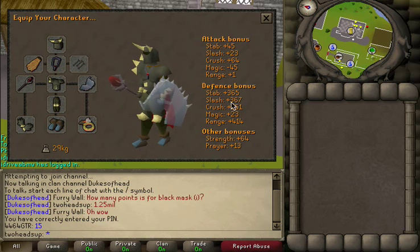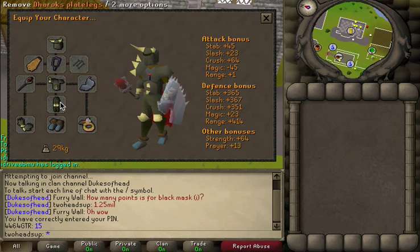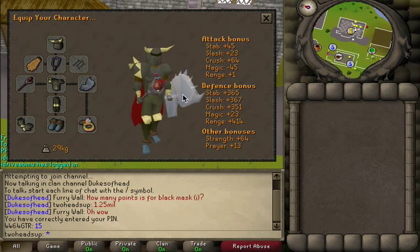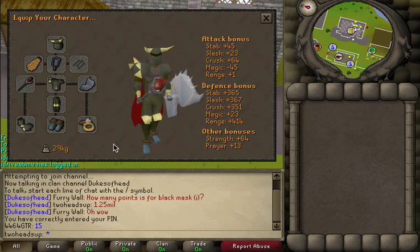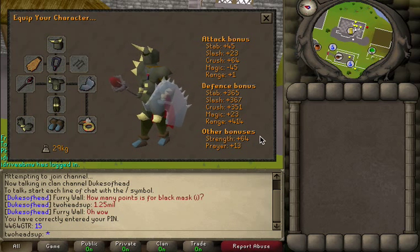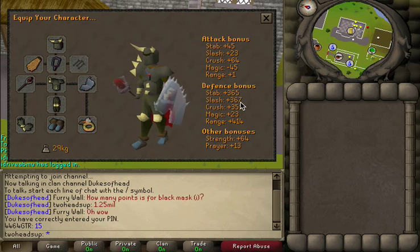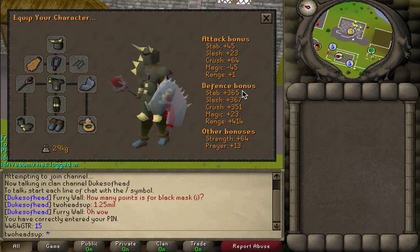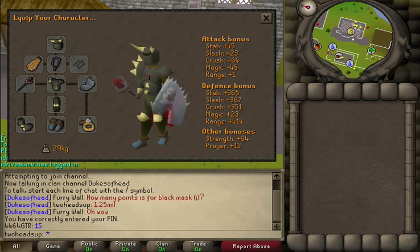414 range defense bonus — absolutely massive. Darok's and this Guthan's Helm is the same as Torag's; it has the same range defense, the same defense as Torag's in general. I could also wear a Guthan's Plate if I wanted to and still have the same exact stats. Hopefully that was interesting. I really encourage you guys to investigate the stats of your armor and investigate stats of armor in general — just Google it, you should be able to find good websites for doing so. Thanks again for watching, please leave a like if you enjoyed the video, and I'll see you next time.